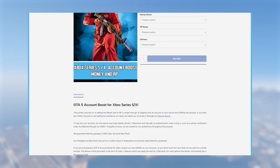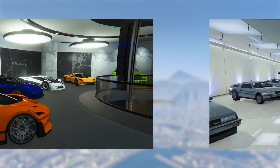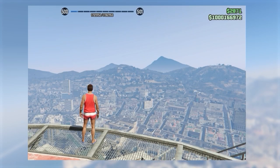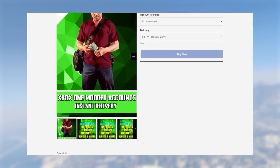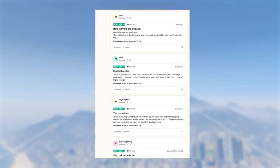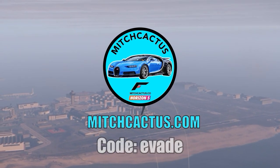If you don't want to spend hours grinding out these glitches, be sure to check out the instant delivery modded accounts from mitchcactus.com, available for Xbox, PlayStation, and PC. They come with between 50 million to 1 billion dollars as well as RP level 100 and more. They also offer account boosts. They have over 4,500 reviews on their official Trustpilot page. There will be a link in the pinned comment and description — use code 'evade' for five percent off.